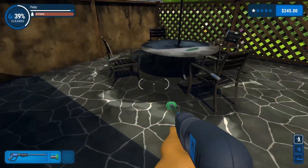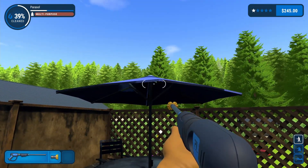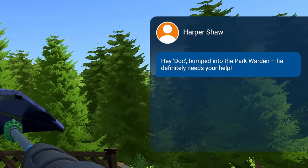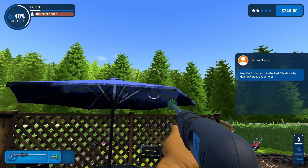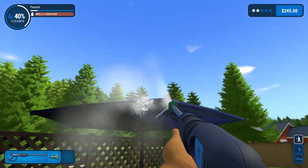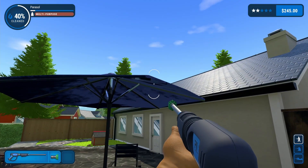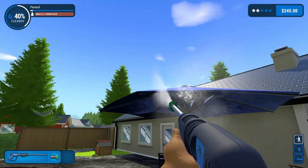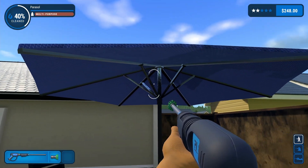That wasn't too bad. Let's hit the underneath side here. A message comes in - hey doc, bumped into the park warden, he definitely needs your help. Well okay, Harper, we'll check out what the park warden wants in a little bit. It's kind of a habit to be really close to stuff when you clean, but that was easy - thought it'd be a lot harder. Let's get this pole next.